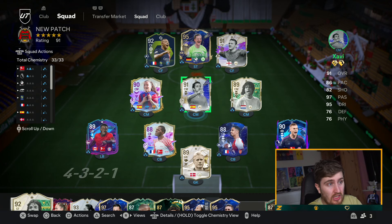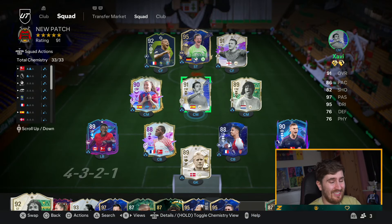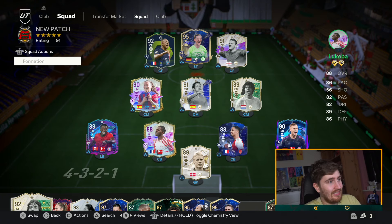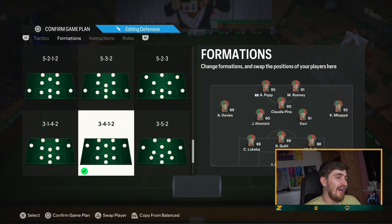Finesse shots are good at times and definitely worth going for when you have players like Pinner, for example. But they're still not that consistent. Trevella's on this patch — I'd say that is a noticeable difference. Anyway, let's get into the tactic: it's the 3-4-1-2.